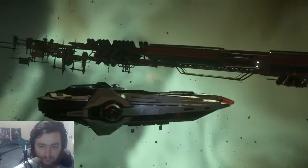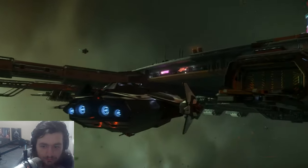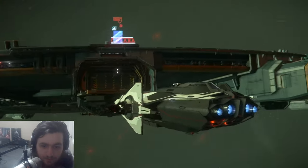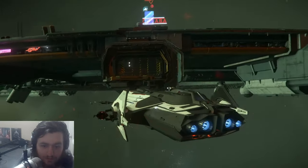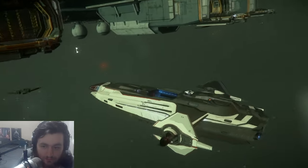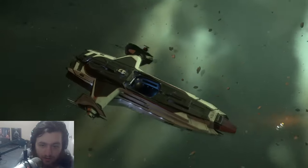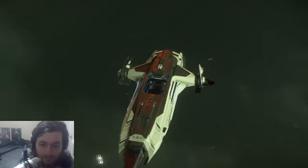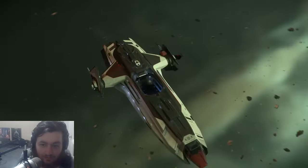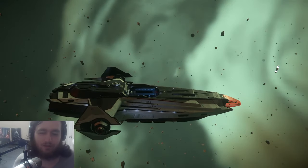Hold Z to rotate the camera — look at the turret you're in. See how it sticks out on the side? You're in the left one. See what I mean? You have a really good arc of fire. And the hangar is on top of the ship — I need to close that before someone tries to get in there.